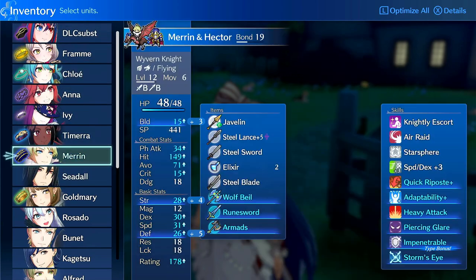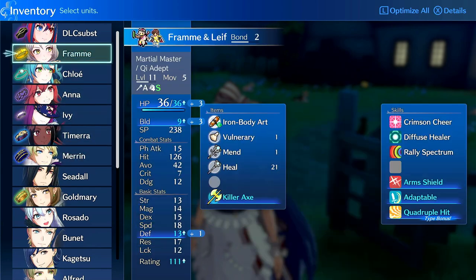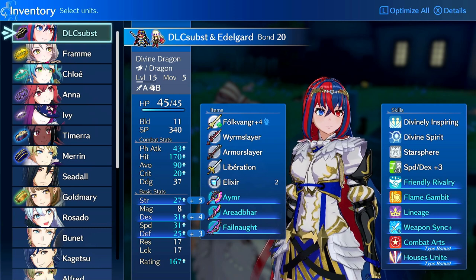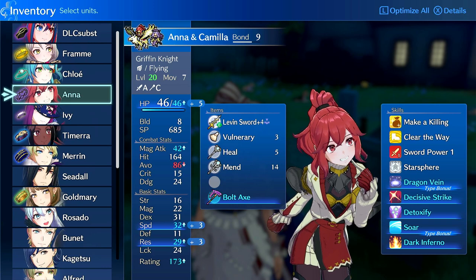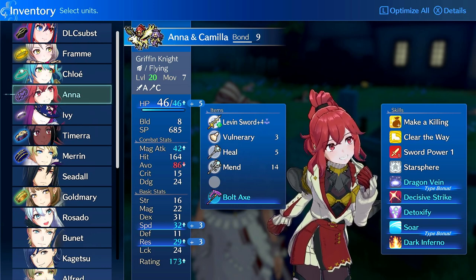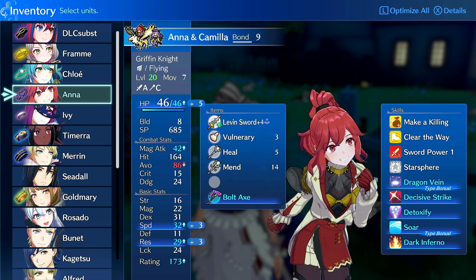To summarize how I use stat boosters: tanking items like Seraph Robe, Draco Shield, and Talisman go on tanks. Speed Wings go on fast units to double or medium units to push into doubling range. Damage fixers go on whoever needs damage based on build testing — I don't know ahead of time since I run different builds and emblems. Goddess Icons go to tanks to reduce incoming crit, or to Anna who has 45% luck growth, ends up with almost no incoming crits, and makes around two to three thousand gold per map.